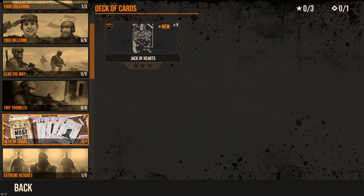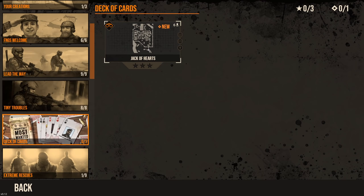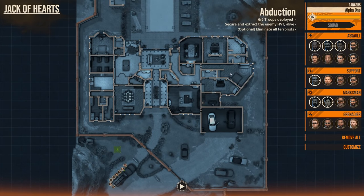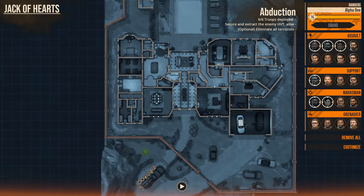A new little group of levels just got plugged in between Tiny Troubles and Extreme Rescue, so today we're looking at a deck of cards. The level is Jack of Hearts. The Jack of Hearts is a high-value target today — we're tasked with finding, locating, capturing, and extracting him.